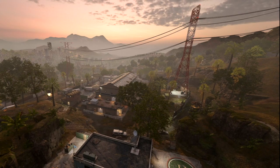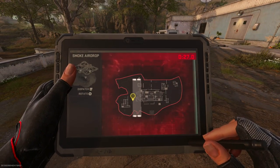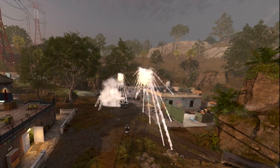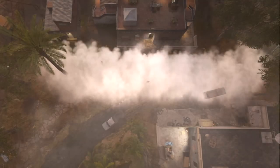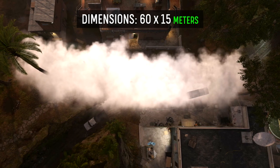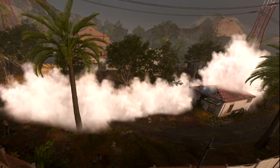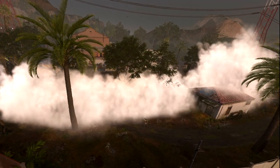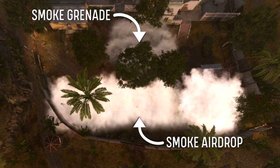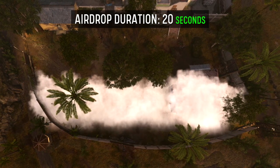We'll begin by discussing the smoke airdrop's basic functionality. Once a target area has been selected, there will be a short delay of about 3 seconds, after which 4 quadcopter drones will emerge and deploy a wall of dense smoke. The wall of smoke is quite large, spanning 60 meters across with a depth of about 15 meters. The visually obscuring effect of the smoke airdrop is similar to the smoke grenade, however the smoke airdrop is superior in every way — not only is it significantly larger, but the smoke is much more dense, and the smoke cloud will last much longer, obscuring visibility for a full 20 seconds before dissipating.